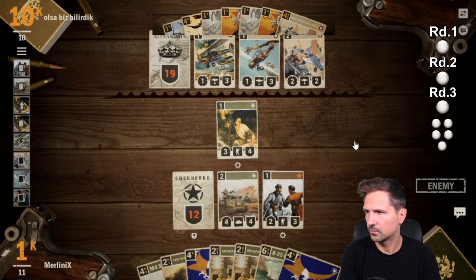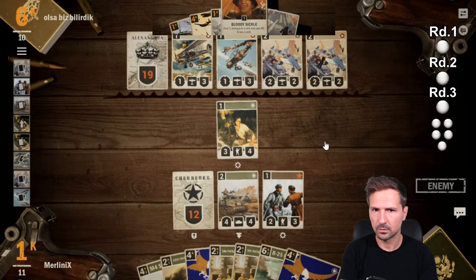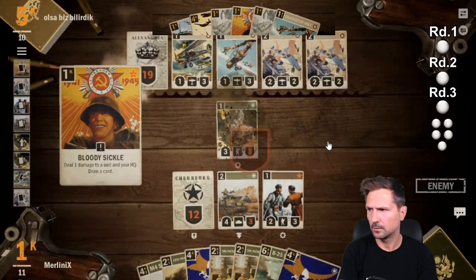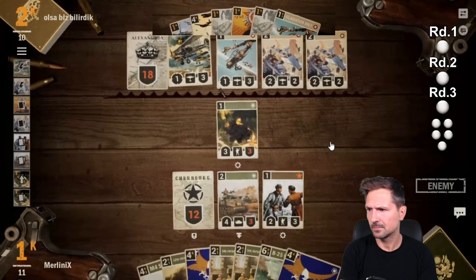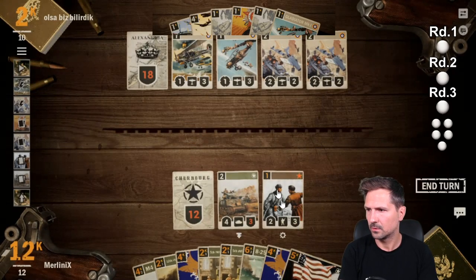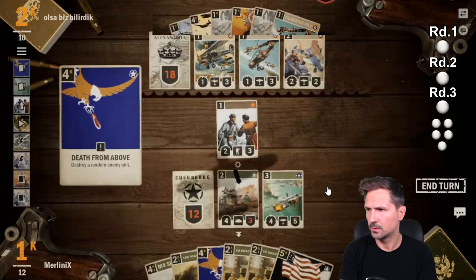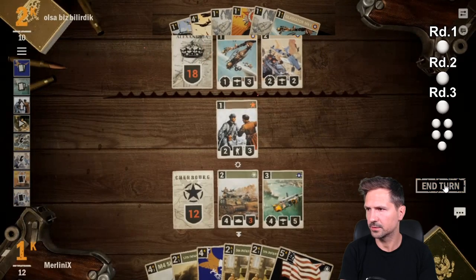Otherwise he would be dead. Two Patriotic Firestorms in Also's hand — I think he can play one Patriotic Firestorm here and trade away Merlini's units. Also good idea to pin the Sherman. This will be a close battle, but looks like Also wins here with double Patriotic Firestorm — he wins.